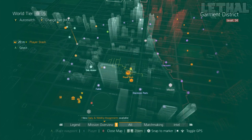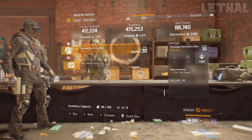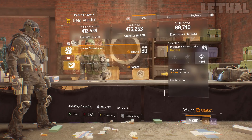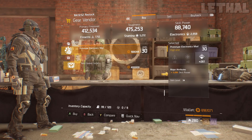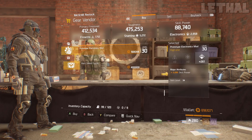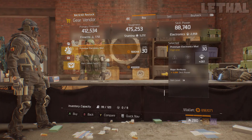Next up, we are located at the Cavern Safehouse. This person is actually selling a pretty good mod — a prototype electronics mod. What it comes with is 261 electronics and 3,089 skill power. Now I do understand electronics is not really that important in 1.8, but if you want to make a hybrid build or more of a skill power build, this is a mod you should pick up.